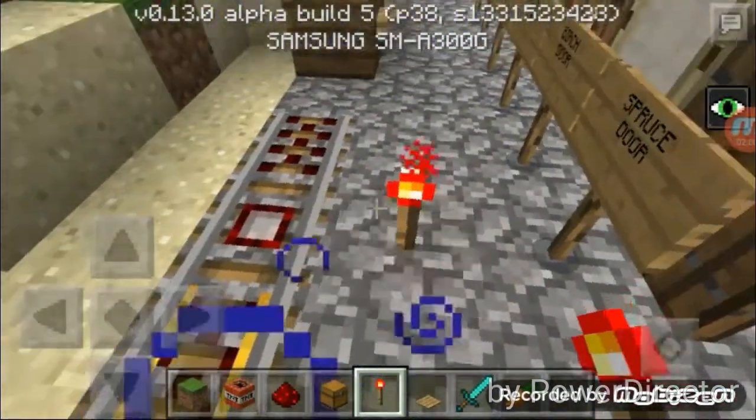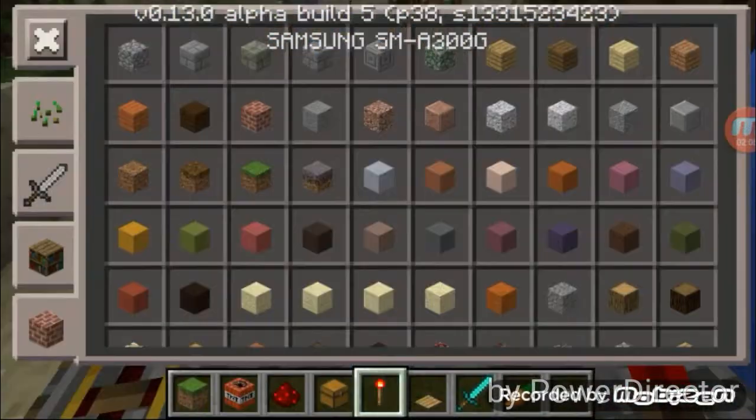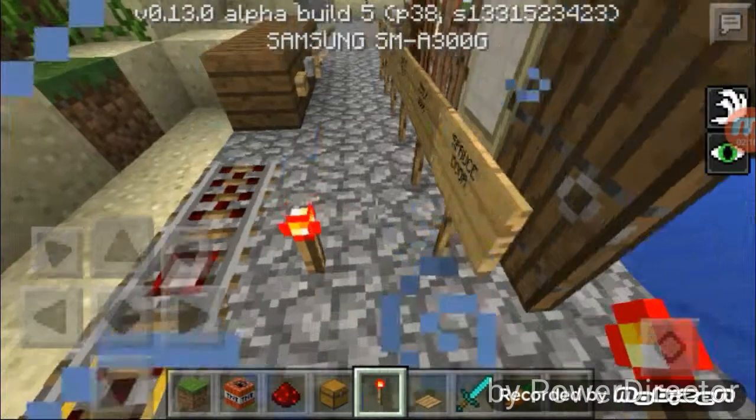You still have these - what do you call these? I don't really remember. I'm making you fast. I don't want that block. It's actually called the detector rail. Pretty cool. I think you can make some new stuff with it. And there's also the activator rail, which I haven't really found out what it does.